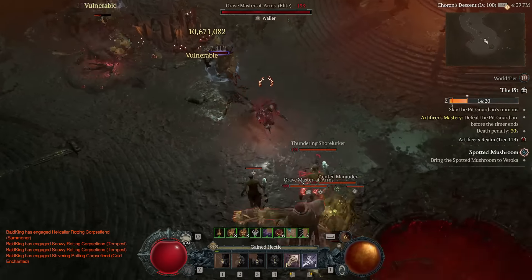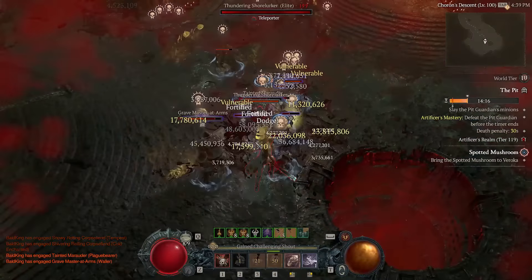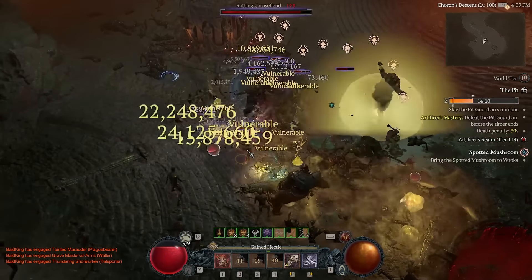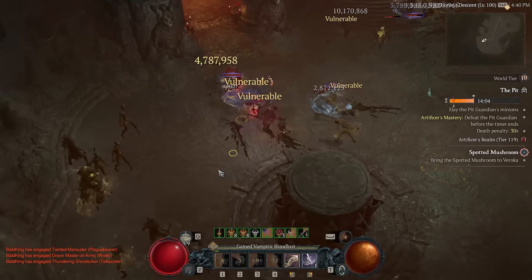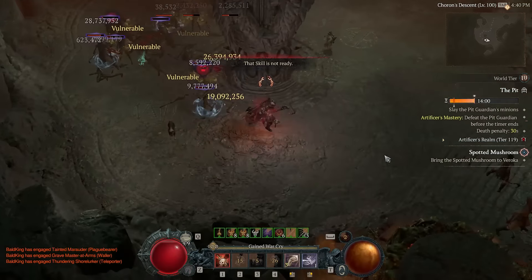To make the build even more fun, we're adding in Kick to stack up the Wrath of the Berserker buff — so you get to play both Bash and drop kick enemies. Secondly, it's insanely easy to gear up; I'm recommending anyone to play this build.